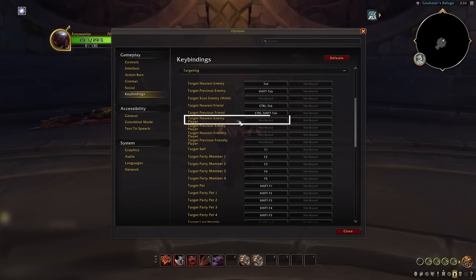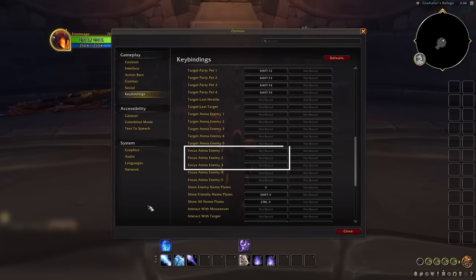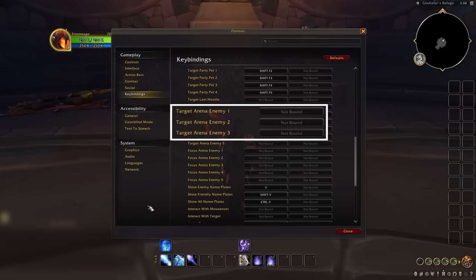As a melee, you can avoid target 1, 2, 3 entirely and instead opt to tab target — even the best melee players in the world use tab targeting to quickly change who they are attacking. Ranged on the other hand definitely should bind focus 1, 2, 3, with target 1, 2, 3 being highly suggested since you have more flexibility with who you can attack at any time.